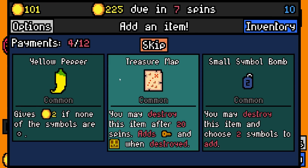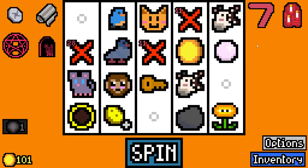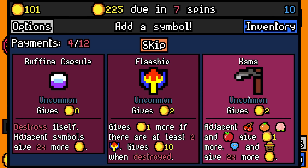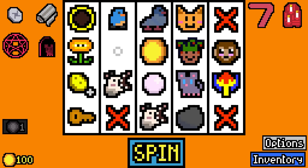I'm gonna get mouse hole, I'm also gonna get sunflower, and small symbol bomb which allows me to add a juggler. None of those - I'm gonna re-roll. I will actually take a flagship.